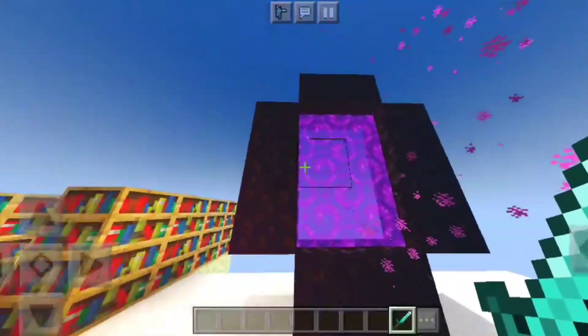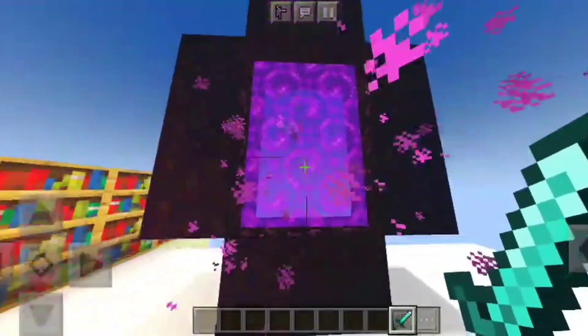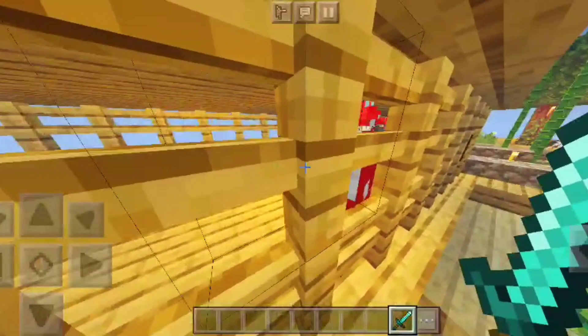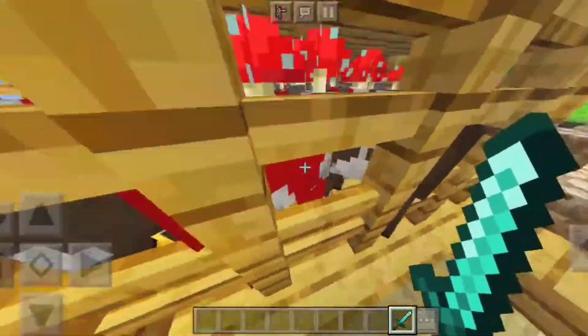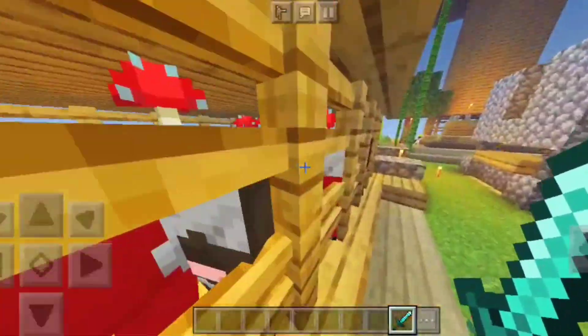Dan di bagian sini adalah nether portal, buatan Bikin Cream juga. Dan di bagian sini ada peternakan juga, sama kayak yang di bagian situ, tapi ini untuk sapi - ada sapi jamur dan sapi biasa.